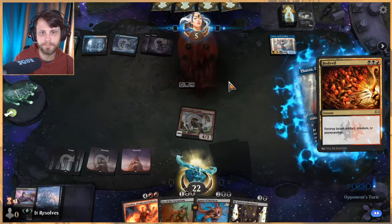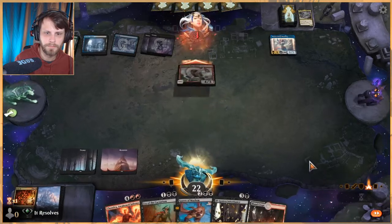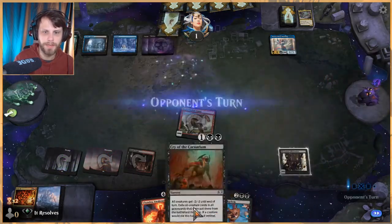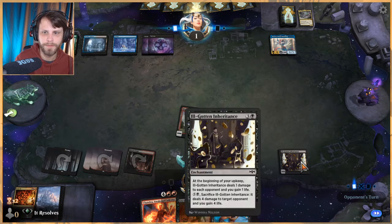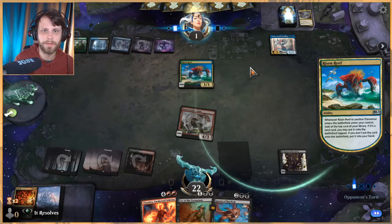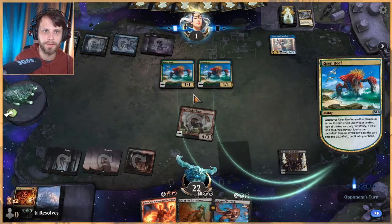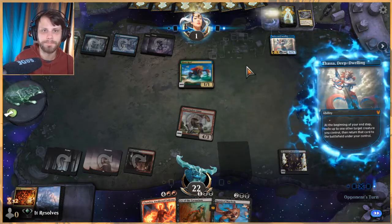I'm just going to kill it. Enters tapped — we definitely want to do the enchantment version of this, not the Spawn of Mayhem, just in case they can kill the creature. We need to have a backup plan, so this is our backup plan. I love this idea of getting double activations with Yarok and Thassa — super sweet. This is kind of a deck that could really really go off, which is awesome, but didn't work this time.